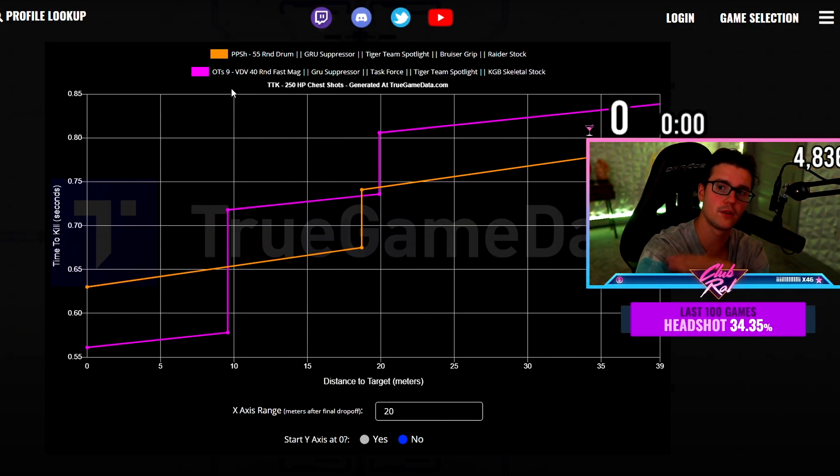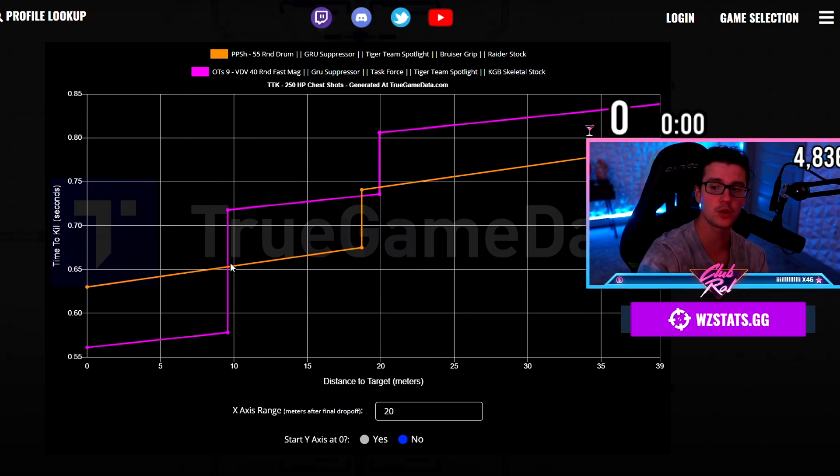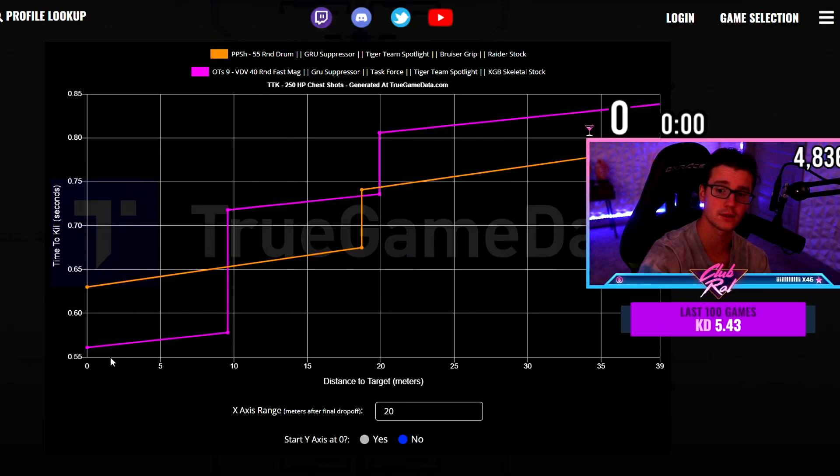If we look at a chart — I like to compare everything to the OTS9 — the PPSH is in orange and the OTS9 is in purple. The PPSH actually outperforms the OTS9 pretty much at every range past 10 meters. This means the OTS9 is a really good SMG to use with an AR because it shreds up close, but if you're rocking something like a sniper, this PPSH will get you some range.